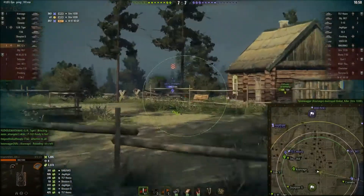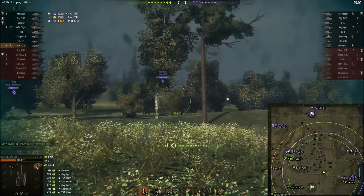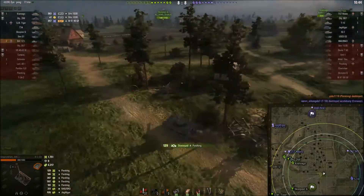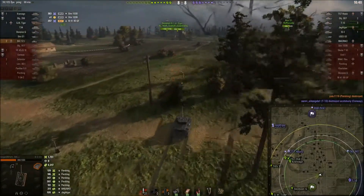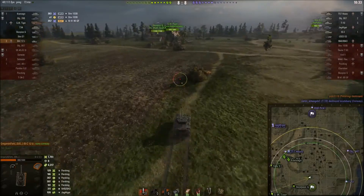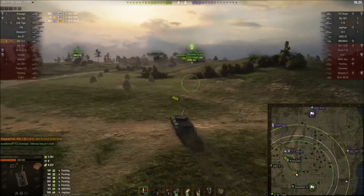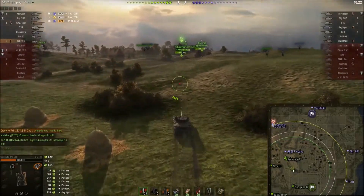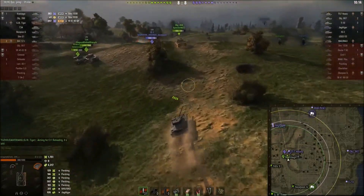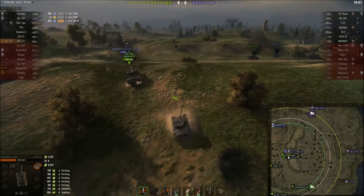I wouldn't be surprised if it's a vertical stabilizer — that's what I would pick as a priority. One more shot should finish him off, and there we go: kill number two for Gregory, and he reloads the magazine once again. The gun on this tank actually feels fairly comfortable. Four shells in the magazine means the clip damage of around 680 is okay — not as impressive as some other autoloaders in the game, even at tier 8, but not bad. The magazine reload is also not completely terrible.